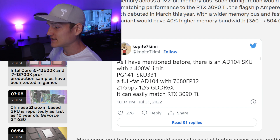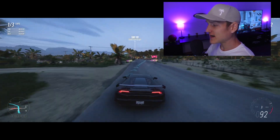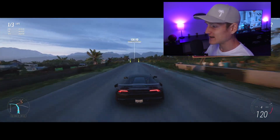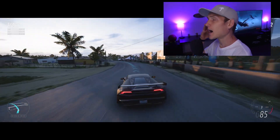Copite7kimi, who is right about this kind of thing a lot of the time, stated: there is an AD104 SKU with a 400-watt limit — PG141 SKU331 — a full-fat AD104 with 7680 FP32 cores, 21 gigabytes per second memory speed, 12 gigabytes of GDDR6X. It can easily match the RTX 3090 Ti.